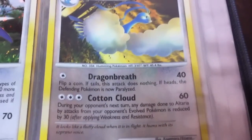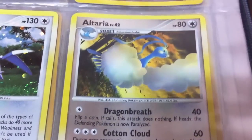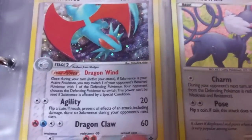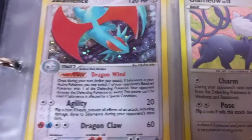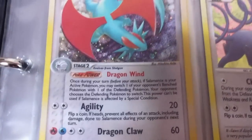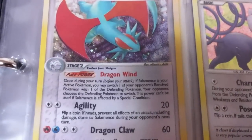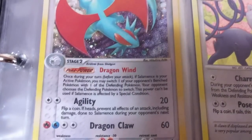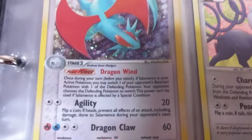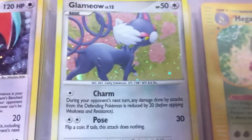Another Altaria from some Platinum or Diamond Pearl set — doesn't do anything super interesting, so we're moving on. Last page of colorless: we have a Salamence — I love this picture with the overhead view. Dragon Wind: once during your turn, if Salamence is your active Pokemon, you may switch one of your opponent's benched Pokemon with the defending Pokemon, but your opponent gets to choose. Really cool card art. And a promo Glameow — moving along.